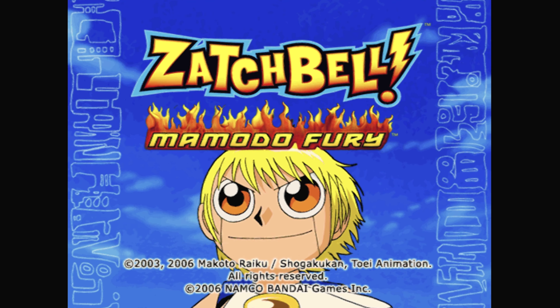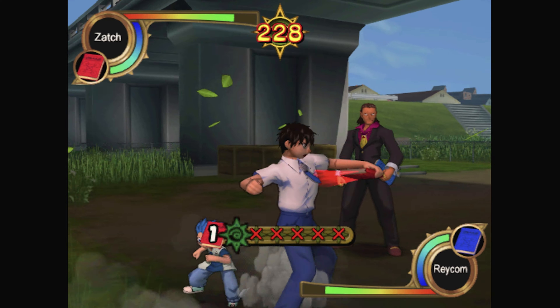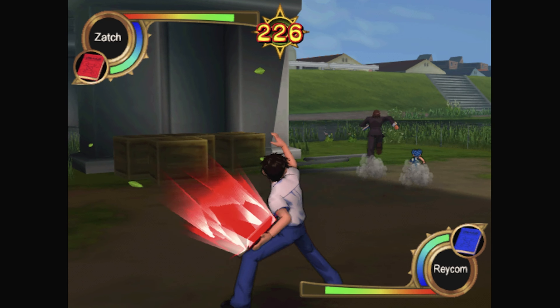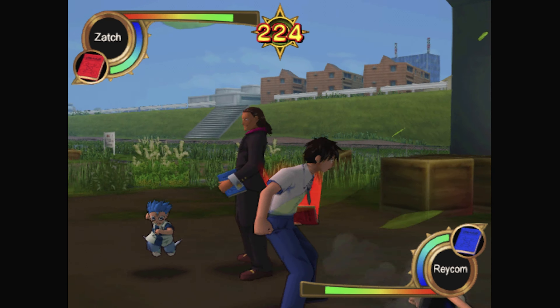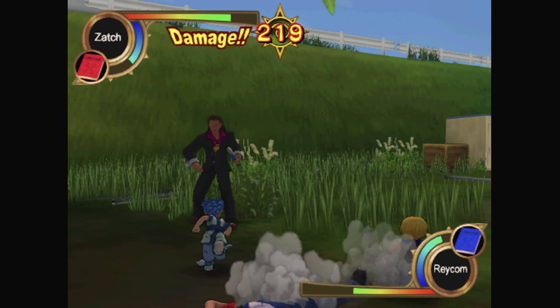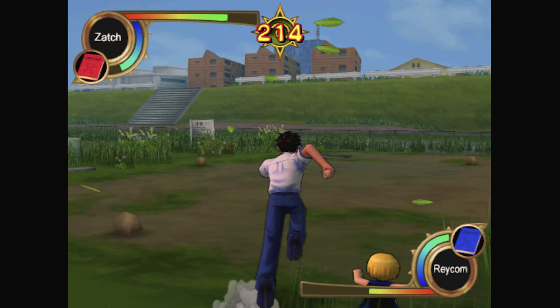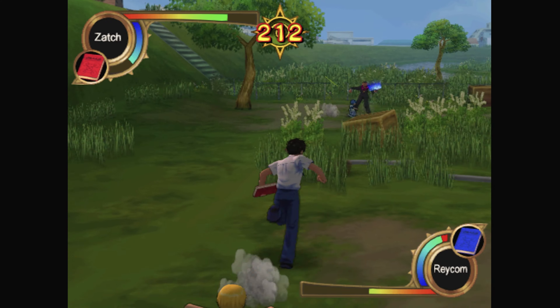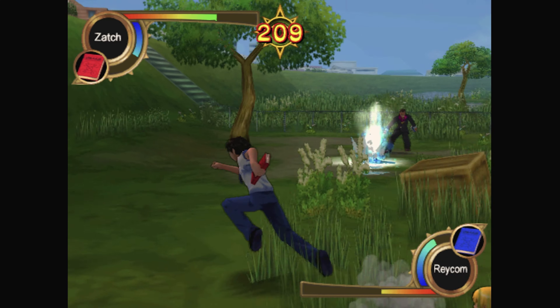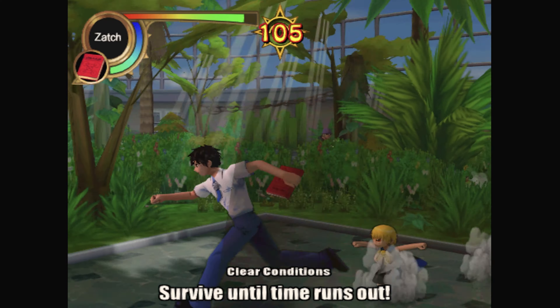Fighting game time now with Zatch Bell Mamondo Fury. This is a 3D fighter of sorts, based on an anime I've never seen. There's a plot where every thousand years mamodo children are sent to earth each with a magic spell book. Each punk kid follows whoever picks up their associated book, and they each have magical properties. For whatever reason, this means you have to go around fighting all the other people that have a book. It's a strange premise, but the game turned out to be one I had to keep coming back to.